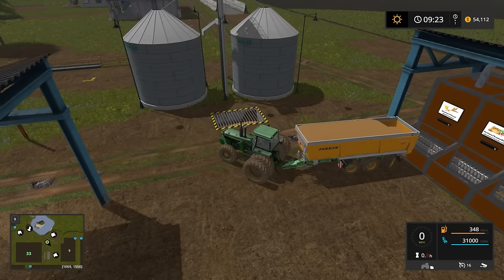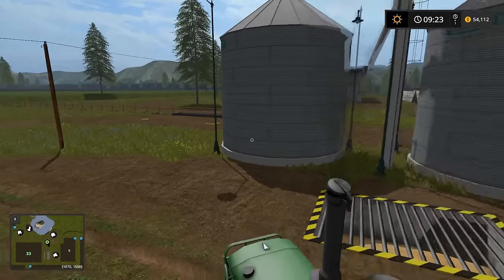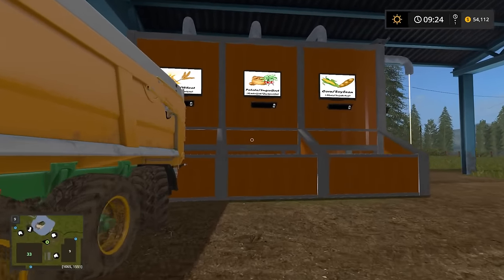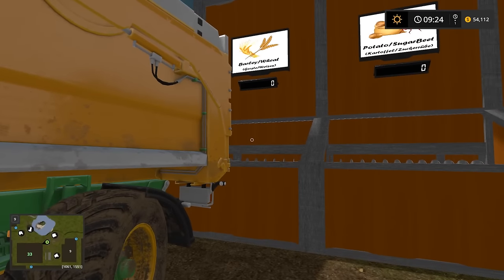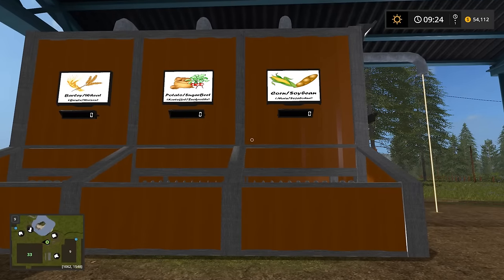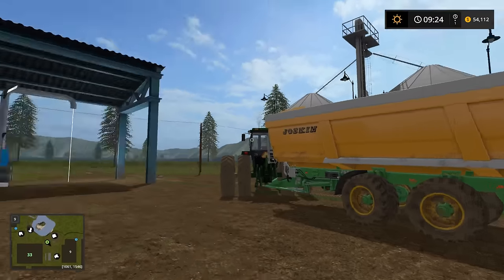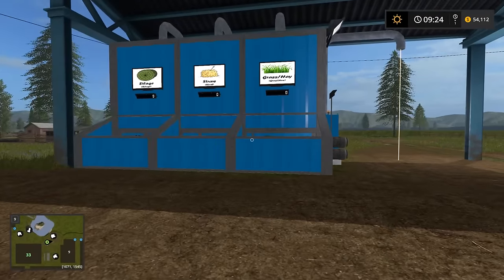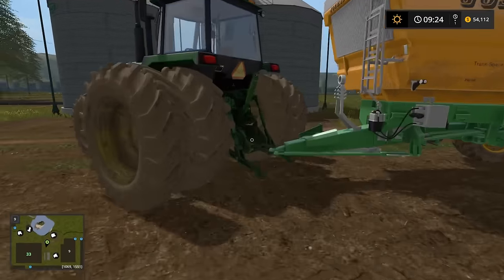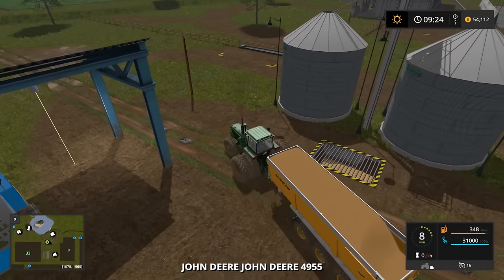Let's take a look at what it accepts. Barley and wheat, potato, sugar beet, corn and soybean. Bummer — so no, that's a no on that. I'm glad we tried it out at least. Well, we're just gonna sell this load then. So we might as well do it now.